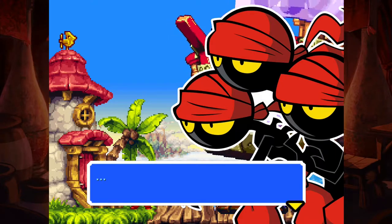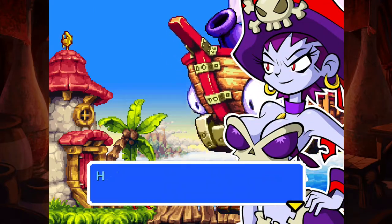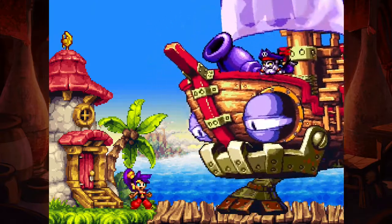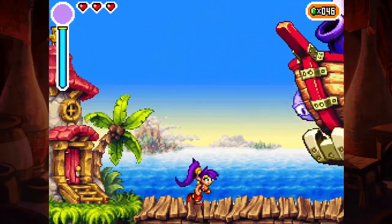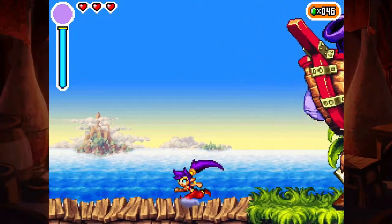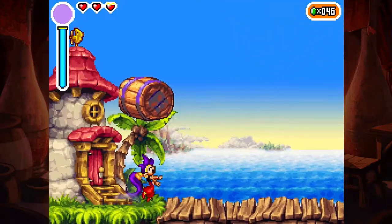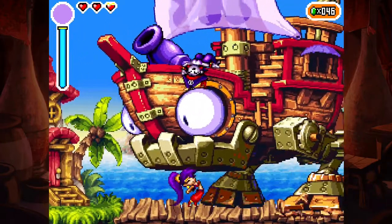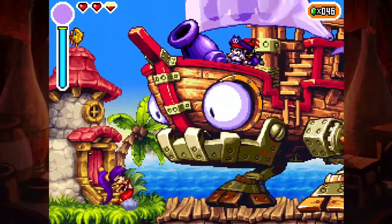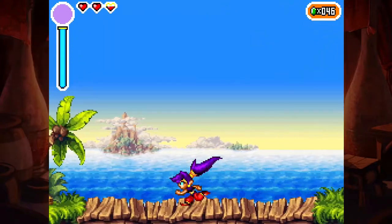The title Shantae: Risky's Revenge was first launched on the Nintendo DS in 2010, and then in 2014 they made the Director's Cut and added it to PlayStation 4 and Steam. Now in 2020, it is available on Nintendo Switch, Xbox, and Windows 10. The differences between Risky's Revenge and the Director's Cut are: one — improved navigation, two — HD character portraits, and three — when you finish the game you unlock Magic Mode.